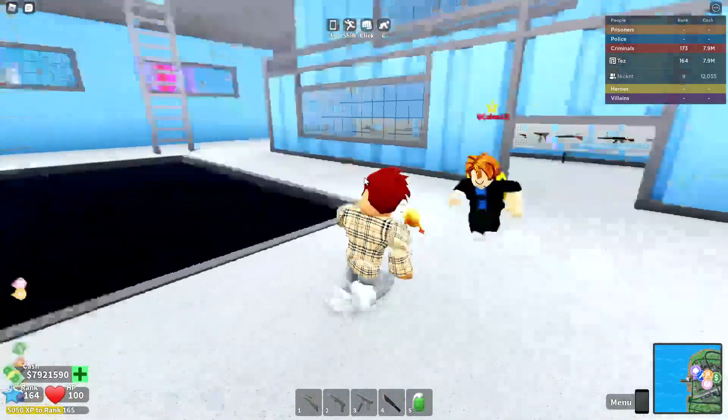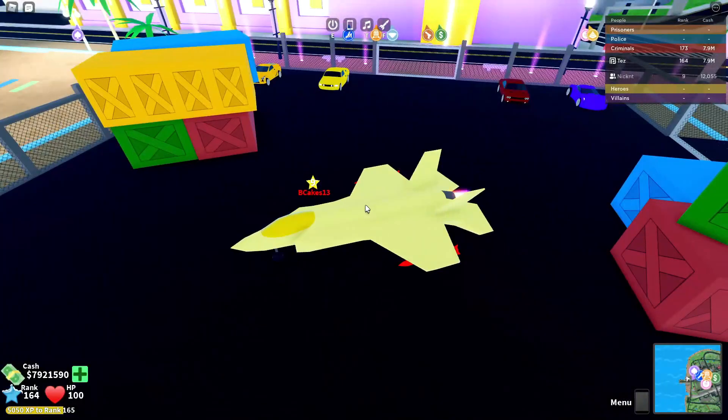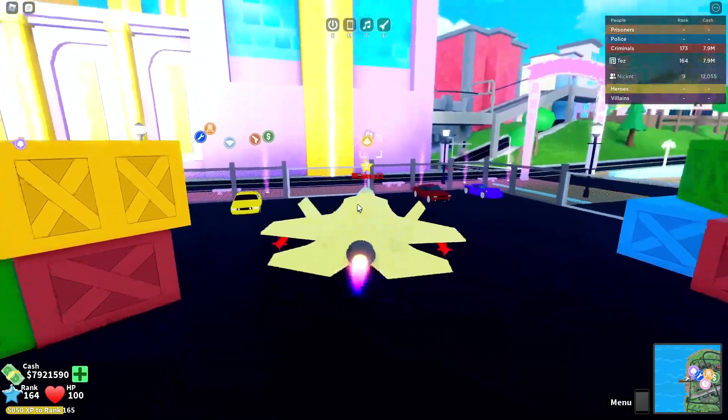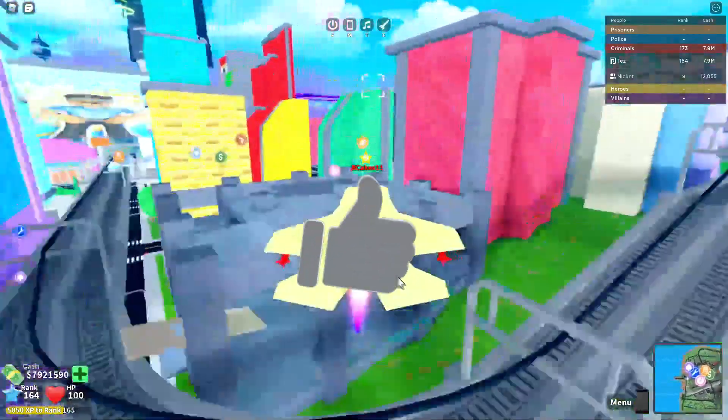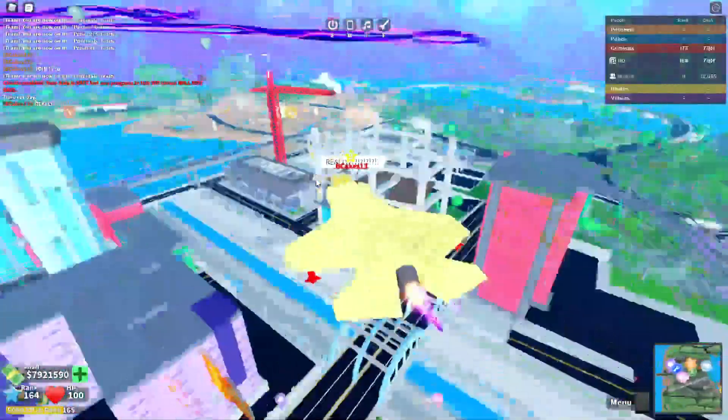I prefer the Spaz — it shoots faster, but the shotgun actually does more damage. Now here's a tip: there's actually a free car that new players can acquire. It's going to be at the very top of the map near the airport, and we're heading over there right now.